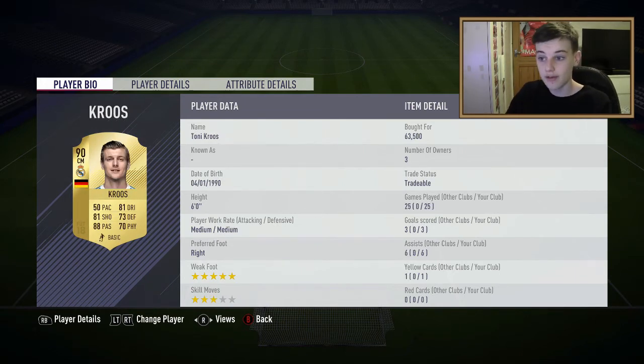First centre mid is Kroos - 90 rated, the highest rated player in this team. He's got 5-star weak foot and 3-star skill moves. He's got 81 shooting, 81 dribbling, and 88 passing. He's scored 3 goals and got 6 assists. He's medium/medium work rates, so he's just in the middle all the time. 50 pace but I don't really send him forward - he's usually better just for passing, as you can see with his 88 passing.